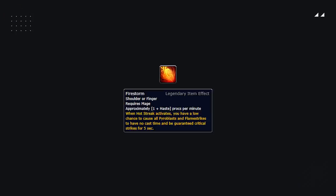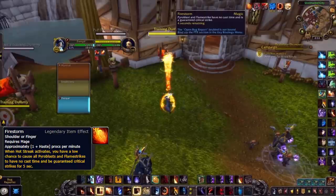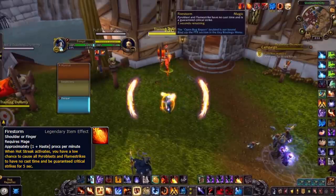Fire doesn't really have any strong legendaries. Their best pick is seemingly Firestorm, but the proc rate is so low they're unlikely to get much value out of it. Regardless, keep an eye out for the Firestorm buff to know when a Fire mage gets what's basically a stronger version of Combustion.